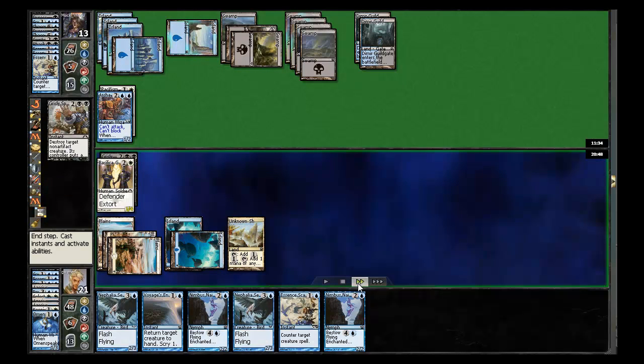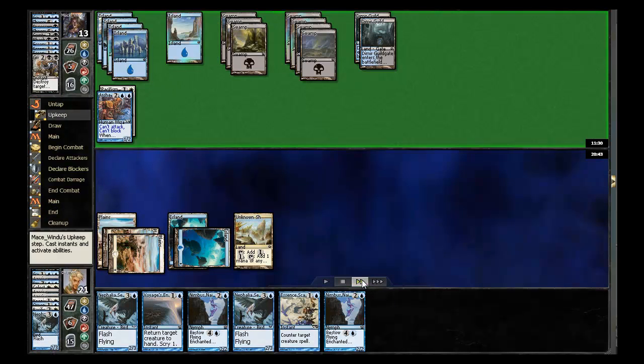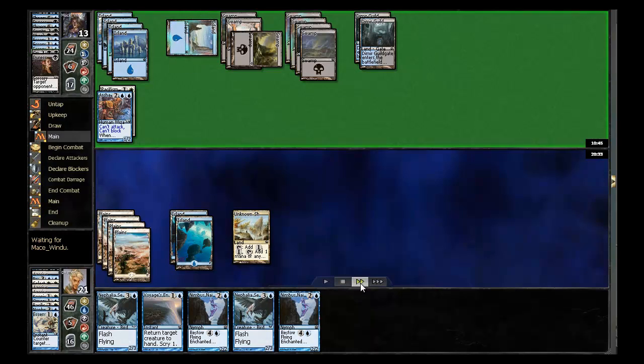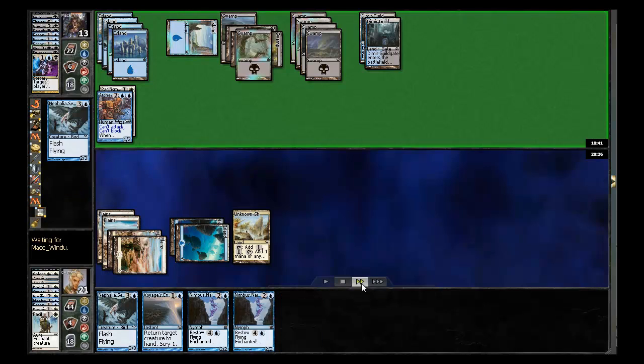In his turn he's going to Grizzly Spectacle it. I actually don't Voyage's End here because it's only milling one, which I really just don't care that much about — I'm happy for that to go ahead and happen. He does find his third Duress, and they're going to find all their cards because you're trying to run them out of cards. He draws some more cards, but I now have a 22-card library advantage. Unless he's able to get a whole bunch of Archaomancers going here, I'm in pretty great shape.